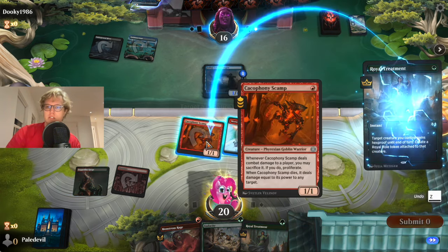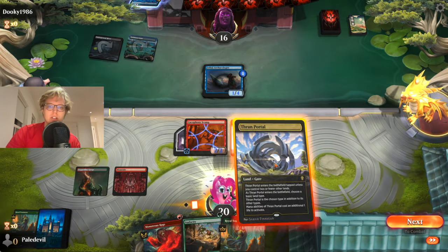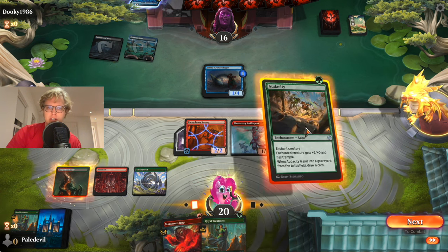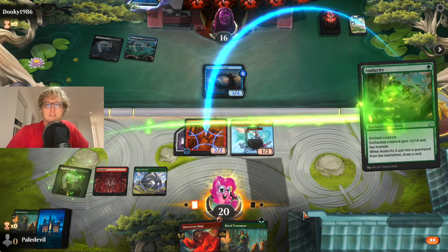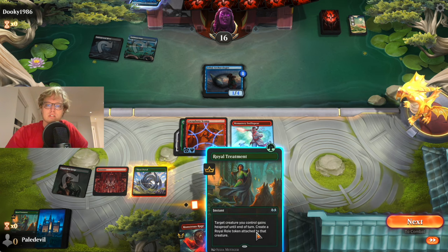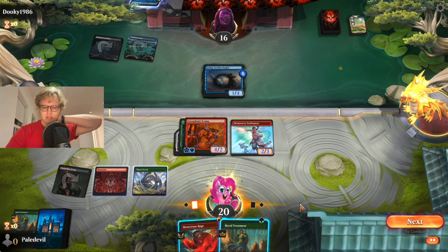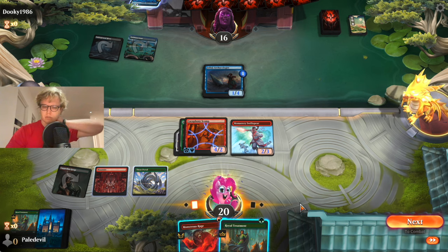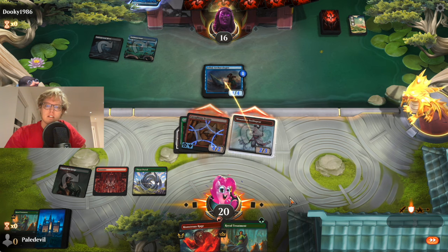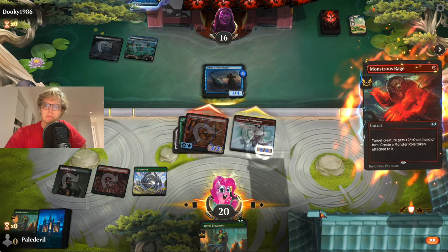Royal Treatment on you because we're gonna try to get — oh perfect, more land. Let's put this on green and we have to play Audacity now. I can put this on the Cacophony and we attack — see how he blocks. I think we just hold Royal Treatment; I don't think we can kill him here. Let's go ahead and attack. We put the Monstrous Rage on you and then we'll just hold the Royal Treatment to try to protect our creatures.